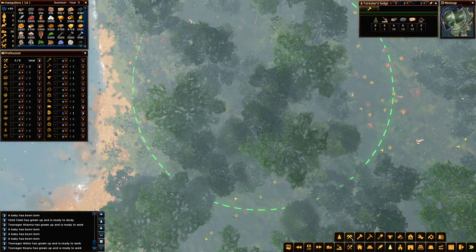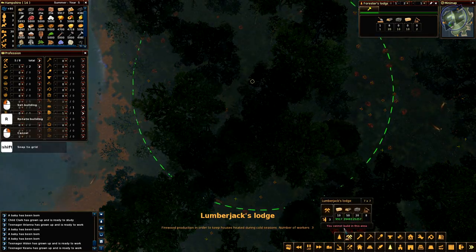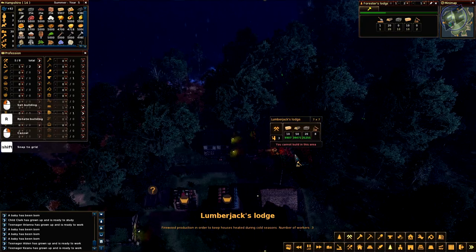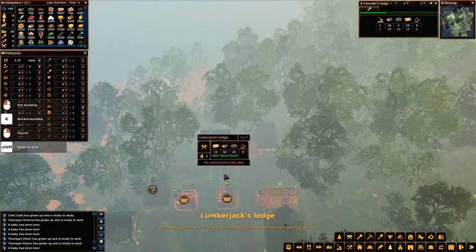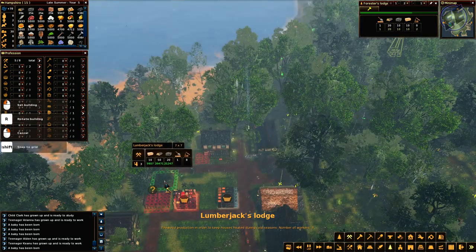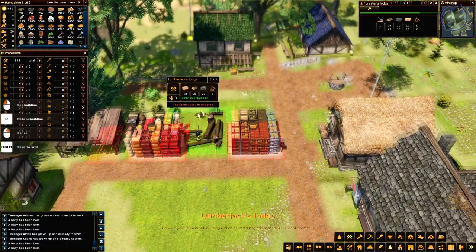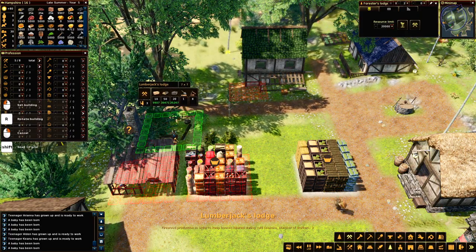All right, and then a lumberjack's lodge - firewood production in order to keep houses heated during cold seasons, number of workers three. Right on. I might... can I get it in over here? Can I get it right there? Could I get it in down here? Whoops - I can get it right there. Let's see what looks like the front, we'll go with that look.